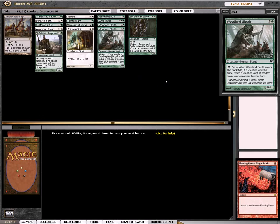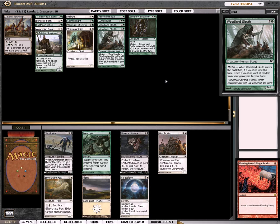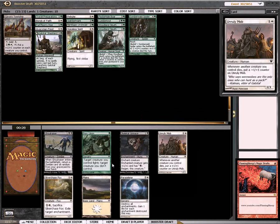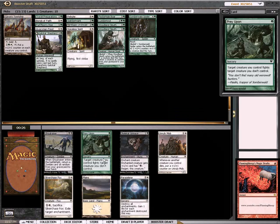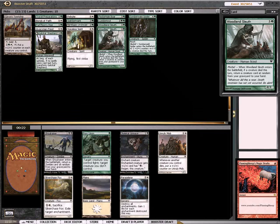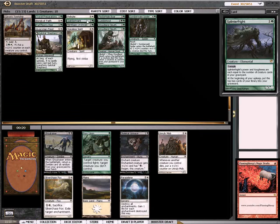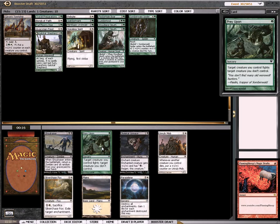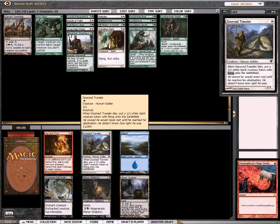So I got back from Vegas — that's why I haven't posted videos in about a week or so. It was pretty good there. Here I'll probably take the Prey Upon as removal. Other options are the Unruly Mob or the Silver Chase Fox. I'll probably do the Prey Upon — it also kind of is a bit of a morbid trigger.